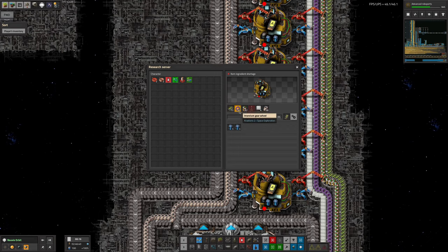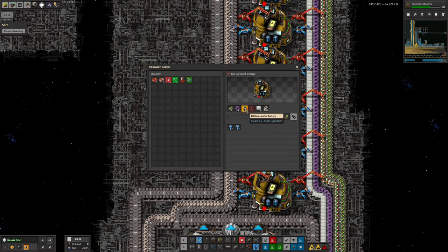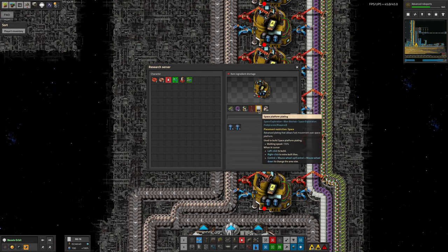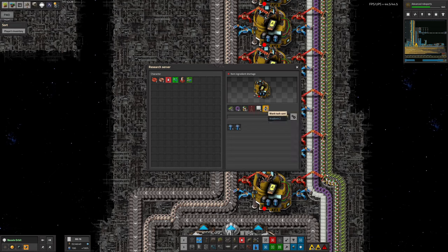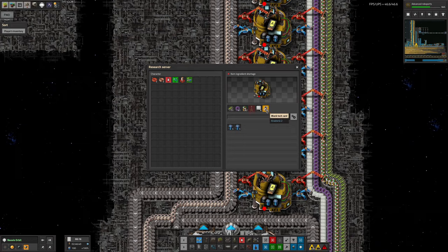Immersium gear wheels are trivial — just immersium plates stamped into gears, though not being made in a convenient place. Lithium batteries were already on the space bus. Pylons were being made but only for pylon substations. Space platform plating needed making too — it's part of the material science but again not in the right place. Blank tech cards were easy since they were already on the bus for double-plus good data cards.